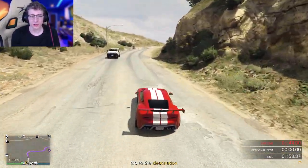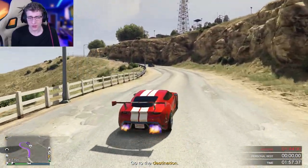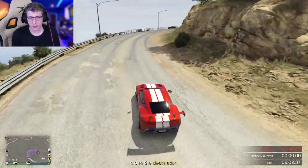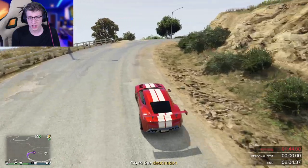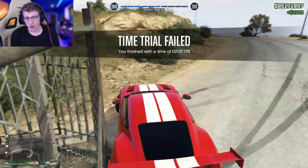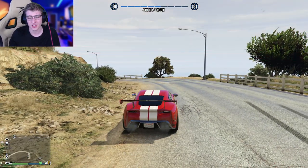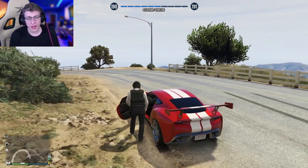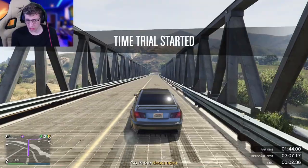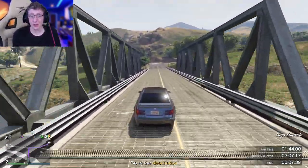So the Pariah's adjusted time comes out to about two minutes and five seconds. Let's go try it in the Shafter V12. Speed is key — let's see just how much speed this car has. You'll notice that overall acceleration-wise the Shafter V12 is really, really fast.